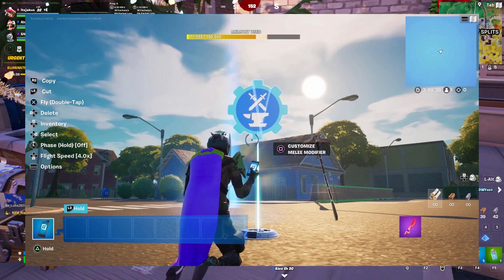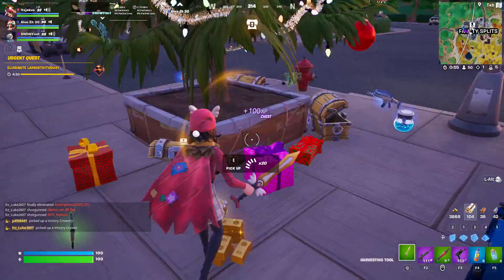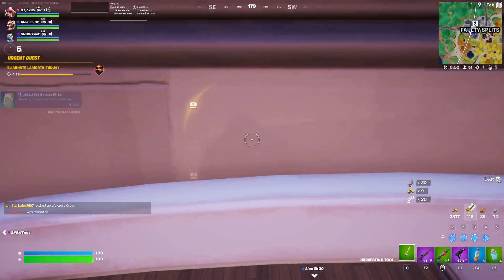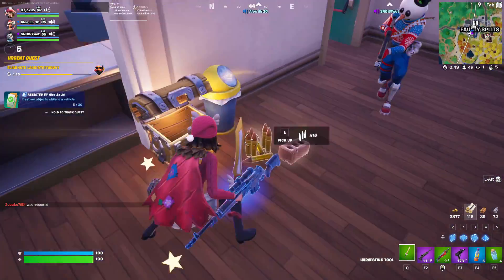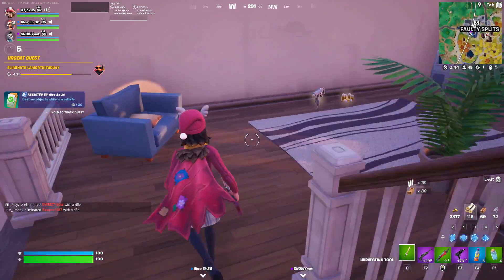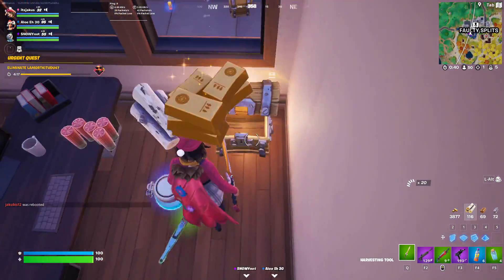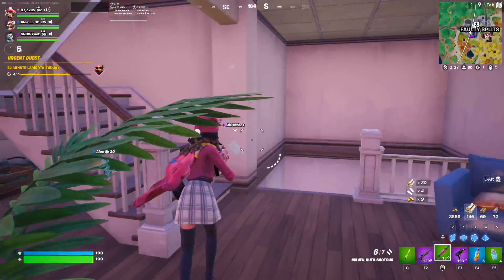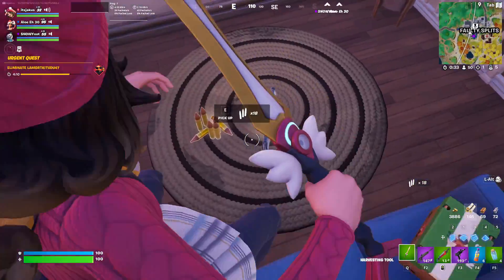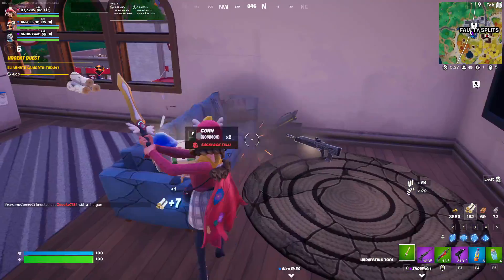The melee modifier device seems to be an early version of the released melee manager device. It supports the basic sword, the basic hammer and the basic spear — which is currently unreleased. It was accidentally released in version 20.20, which added the greasy grove island and the battle bus, then removed in a hotfix shortly after. My assumption is that it's simply an early version of the device and we'll probably never get it in Creative, but it's pretty cool.